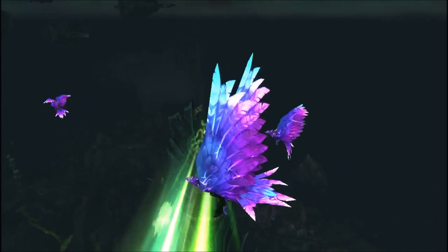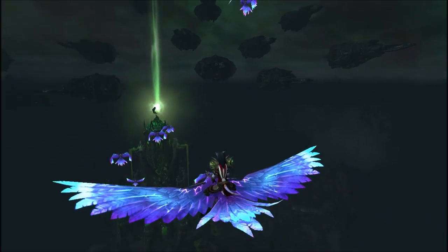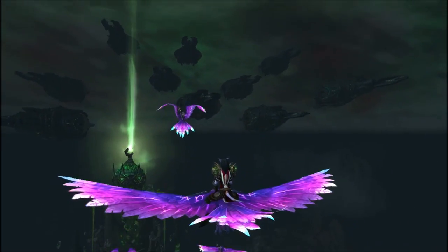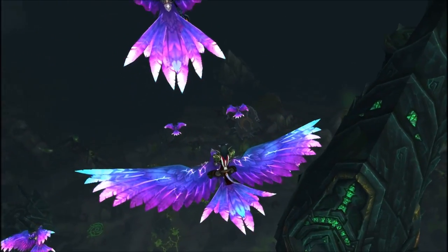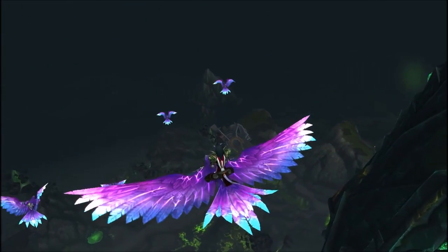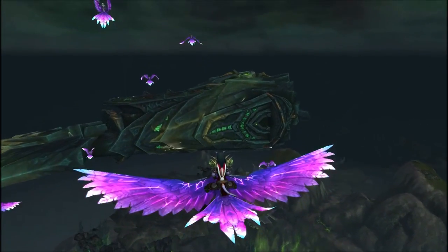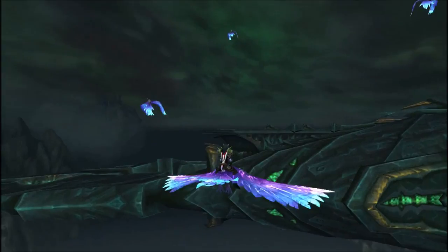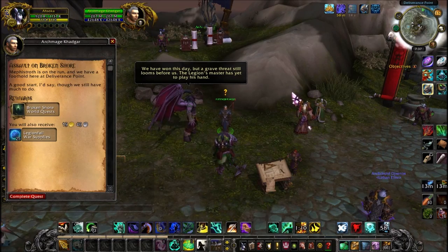I'm not going to sugarcoat it — the Legion Fall campaign might be the worst quest narrative content that we've ever gotten in a patch. Tanaan Jungle is probably more interesting than the quests you're about to see. This is basically my guide for doing it on an alt, so I'm just going to be running through my monk here so you can see all the steps you're going to take.